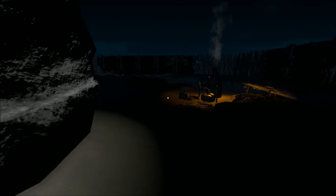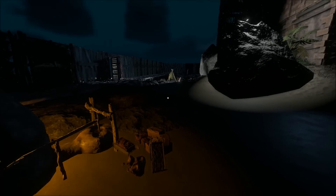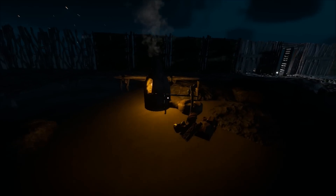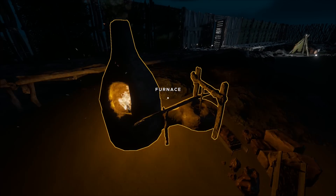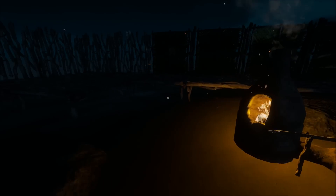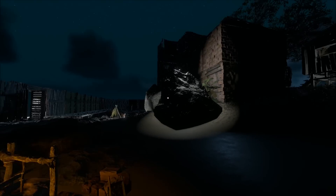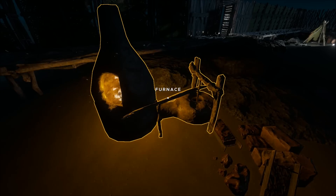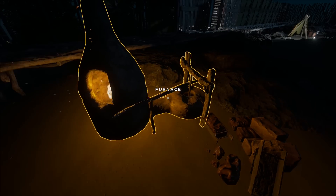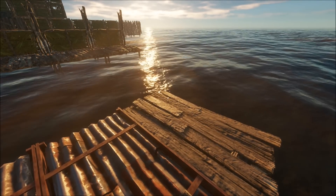Tip seven: a good source of light is the furnace. Obviously lanterns and lamps are really cool, but once you've made a furnace it provides free light — you don't have to fuel it or anything. It just burns away all the time, giving you a nice orange glow. You can place it in your campsite and if you don't find any lanterns, you've still got your furnace as a handy free light source.